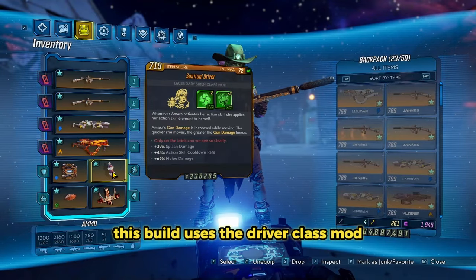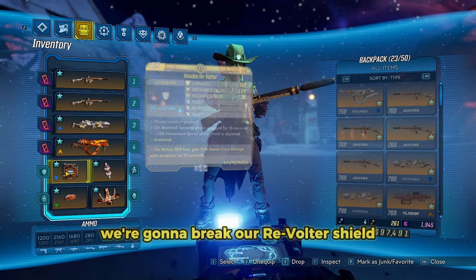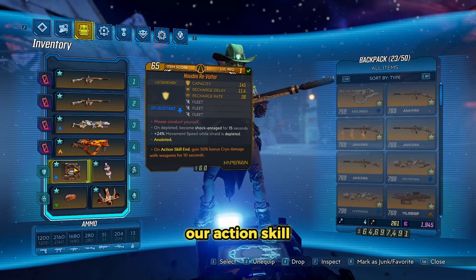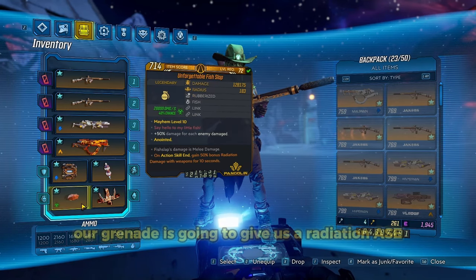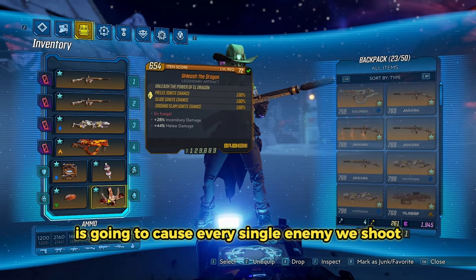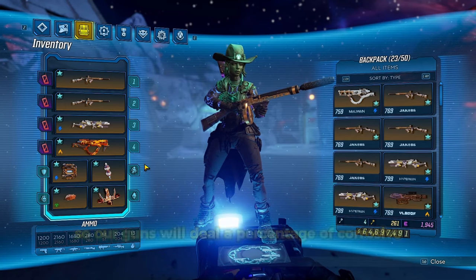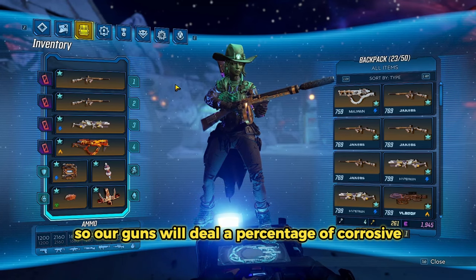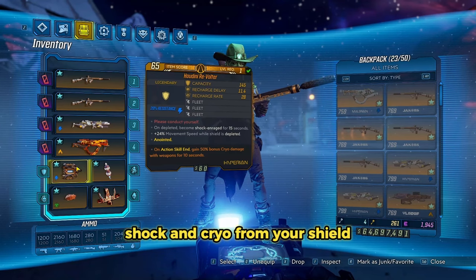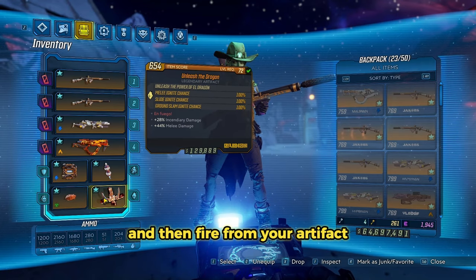This build uses the Driver class mod, which is going to apply our Action Skill element onto ourselves. Once we do that, we're going to break our Revolter Shield, which gives us Shock. Casting our Action Skill will give us the Cryo Damage ASC, our Grenade is going to give us a Radiation ASC, our Artifact — which is Unleash the Dragon — is going to cause every single enemy we shoot to be set on fire, and then we are spec'd into Infusion so our guns will deal a percentage of Corrosive. To recap: you have Corrosive from your skill tree, Shock and Cryo from your shield, Radiation from your Grenade, and Fire from your Artifact.